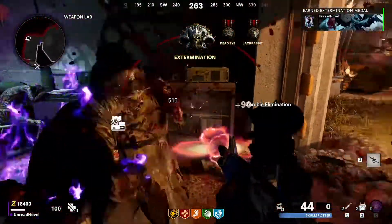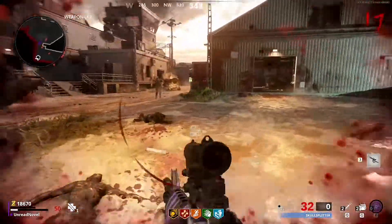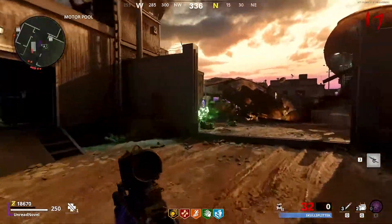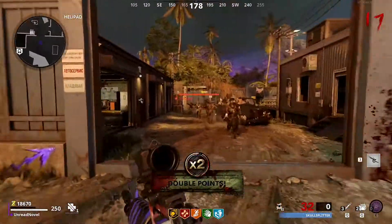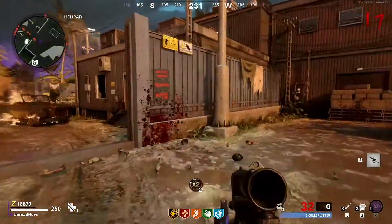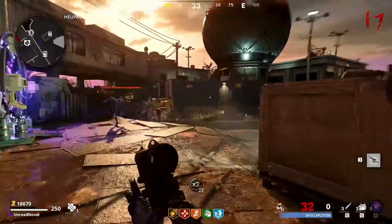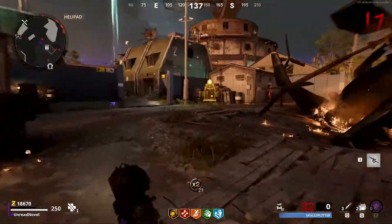Once you kill all the zombies behind the gate, move as soon as you notice that. You can get trapped in the weapons lab pretty easily, especially if you have the door to the defense area open, which is why I would definitely recommend keeping that defense area door closed as long as possible. I had it open in this game, but it definitely got me in a little bit of trouble every once in a while.